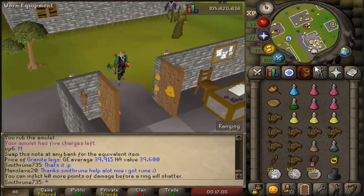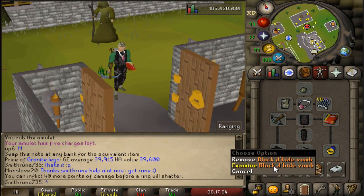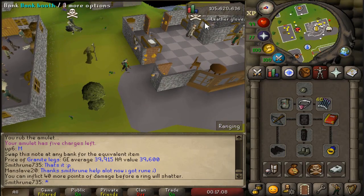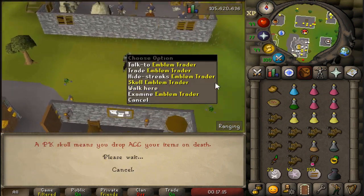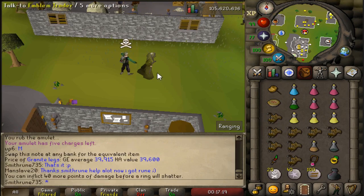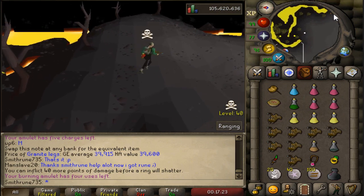This is the gear I'll be using. The only thing I'm missing is the brazen of ethereum, which I don't have. I finished doing a small giveaway of everything that was in my loot tab. I'll use black d'hide vambs until I get my first one, and the only thing I'm missing is the skull, which I can get here. Time to make my way to the revenant cave and try my luck.